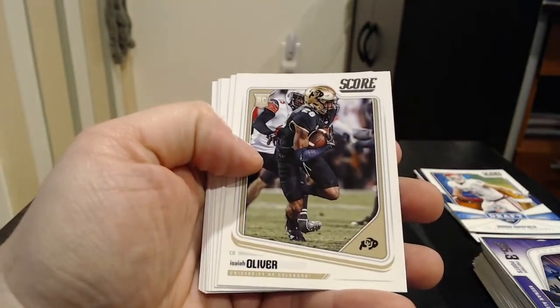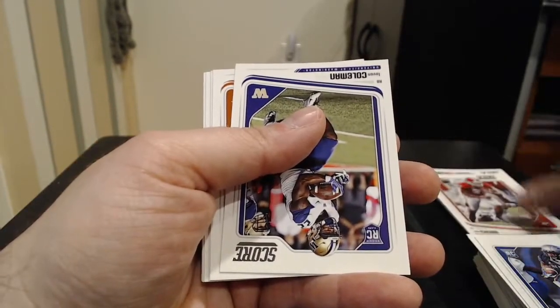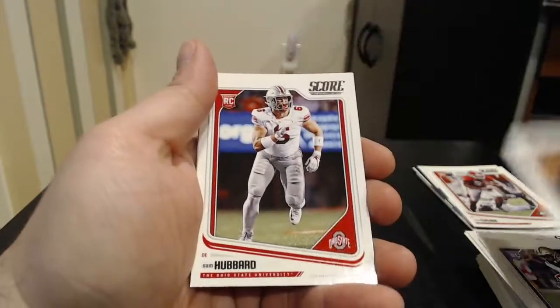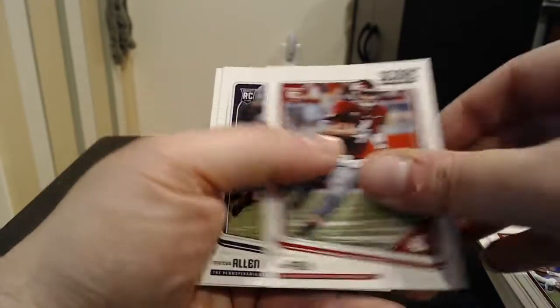And our regular base rookies: Isaiah Oliver, Kedron Henderson, Anthony Miller, Nick Chubb — very good, he was on my fantasy team this year, of course for the Browns. Le'Veon Coleman, Malik Jefferson, Sam Hubbard, Jordan Laisley, Darwin James, Luke Falk, Marcus Allen, Joshua Jackson. No Lamar Jackson, but we did get some good cards here, including a Chubb rookie.